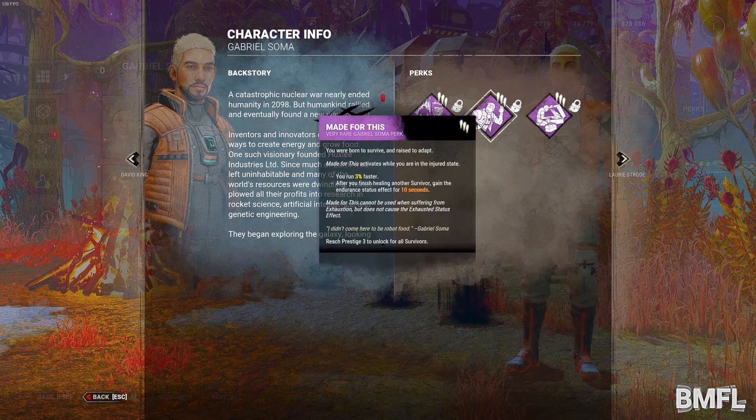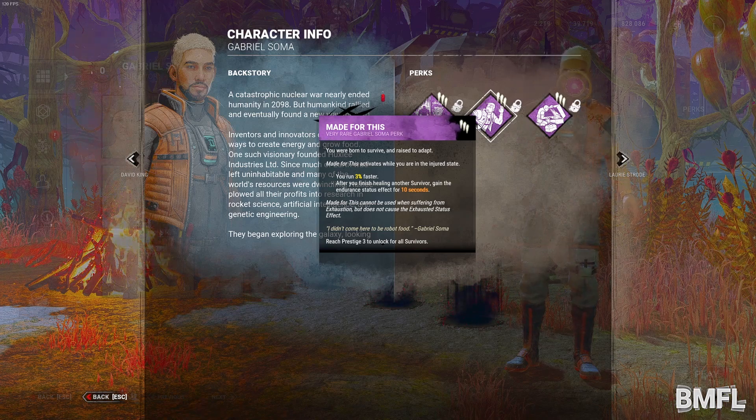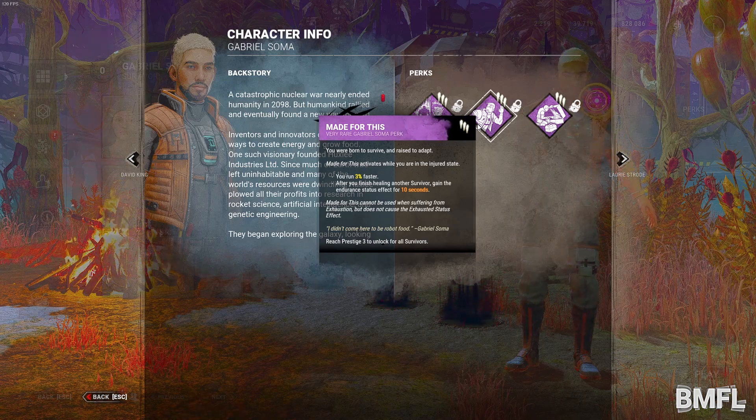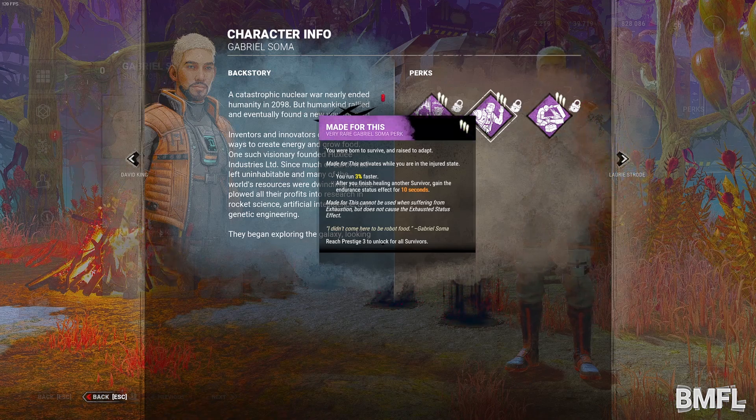Made for This activates while you are in the injured state — you run three percent faster. After you finish healing another survivor, gain the endurance state for ten seconds. Interesting. We'll have to see how that works out with the numbers and stuff, but it seems like it could be ok. The extra three percent might help.